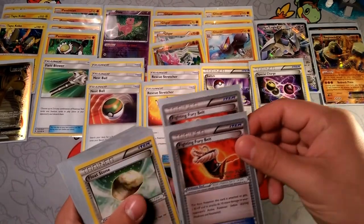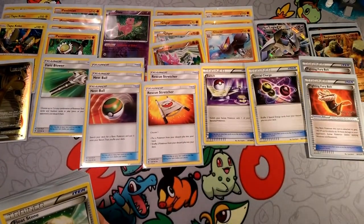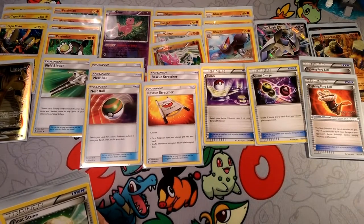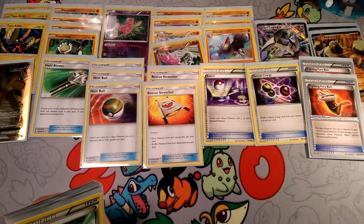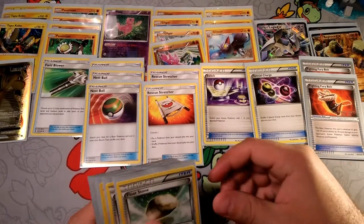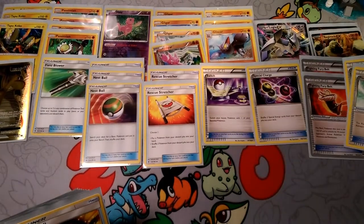Now for tools, we have two Fighting Fury Belts — we can boost the HP on our Passimians and Kocos and get an extra 10 damage anywhere. Gliscor can't use it, but that's not a big deal. We also have two Float Stones to try to attach to those Regirocks to keep them out of the active position.